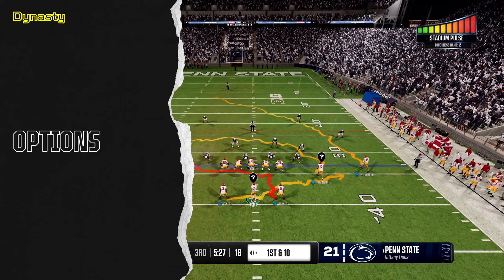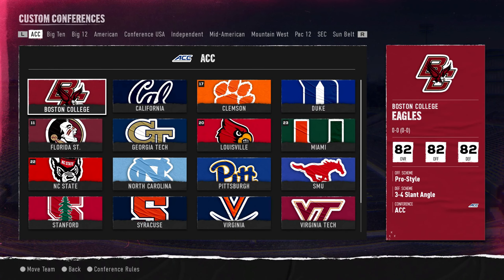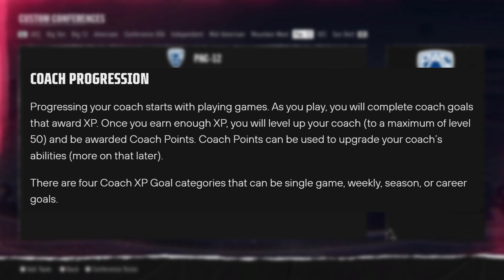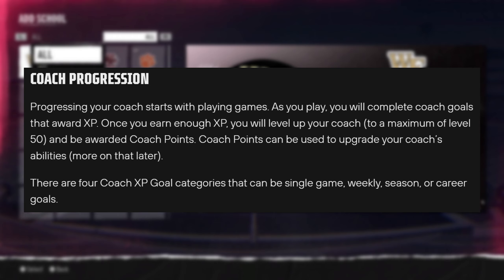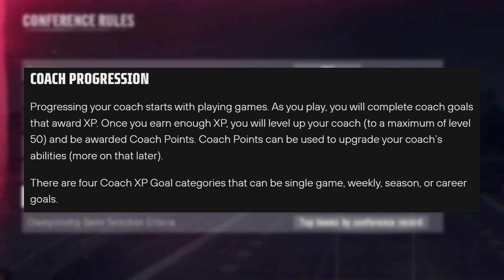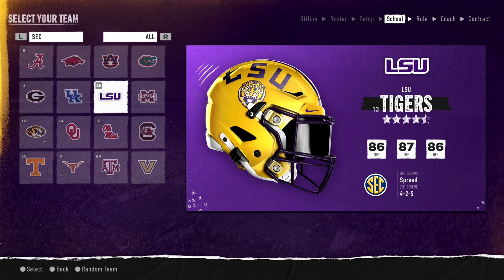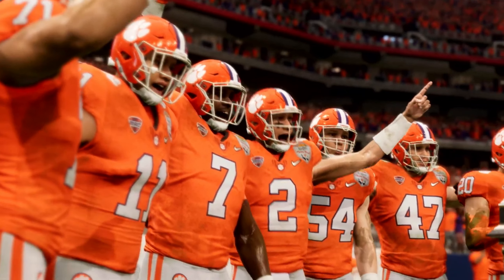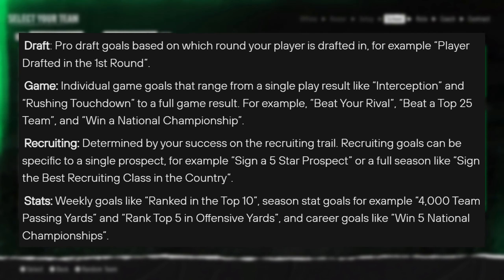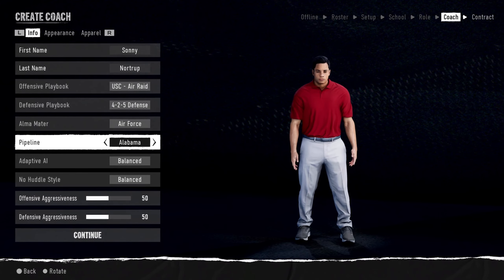It's a constant rock-paper-scissors relationship. Coach progression is straightforward: there are four categories of coach XP goals achieved through single game, weekly, seasonal, or career challenges. Once you earn enough XP, you upgrade your coach level and get coach points used towards abilities. There are 50 max levels. Examples include beating a rival, beating a top 25 team, winning a national championship, having the top recruiting class, ranking top 10 in offensive yards, and having players drafted in certain rounds.